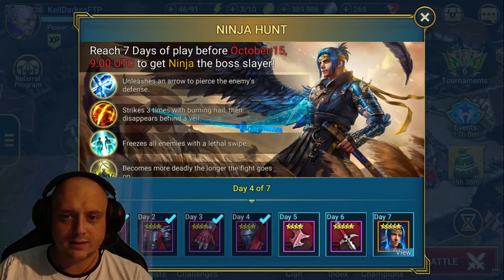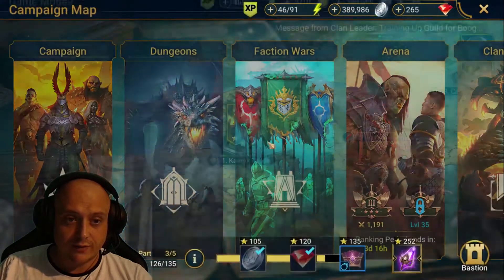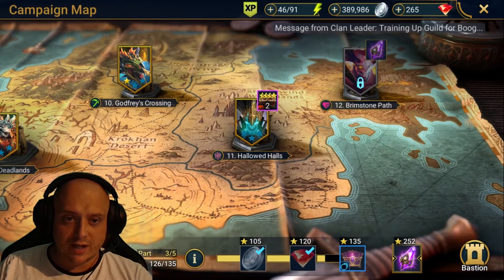Hello, I'm Kel Darks and this is Day 4 of the free to play series of Raid Shadow Legends. You can see I've already claimed the helmet and already rolled it up during the Artifact Enhancement. I've got the Kael into that, which has helped him progress further through the campaign. I'm now able to reliably farm 10-3 and he has started making some progress on Hallowed Halls.